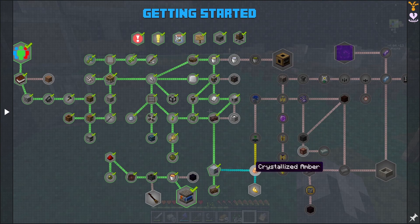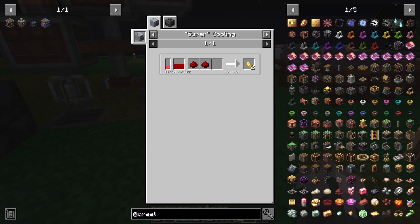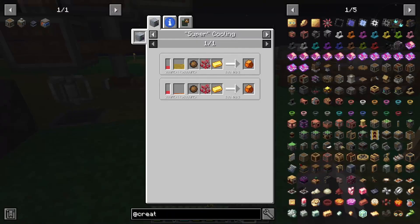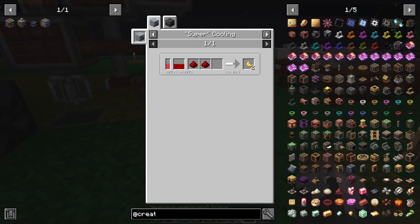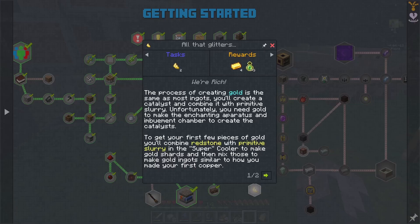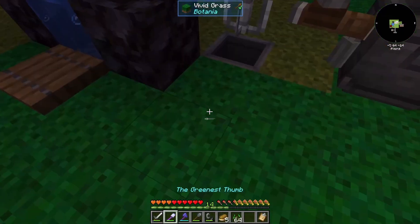Next bit of business: before we can get into making our gold — actually, quest-wise we need to make the crystallized amber, but wait, we need the gold to do that. So to get the gold we need to get the primitive slurry, which is the mixer. Let's get down underneath here.